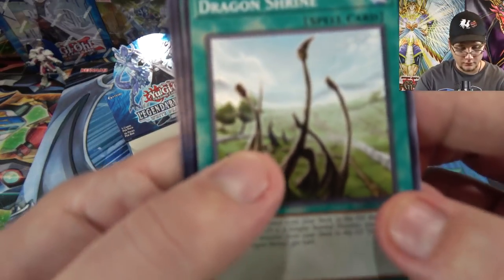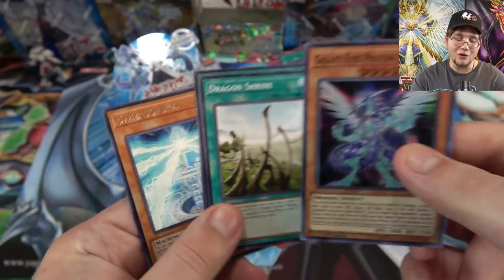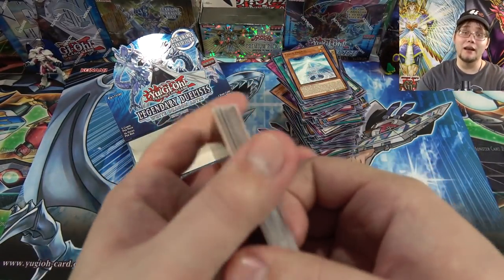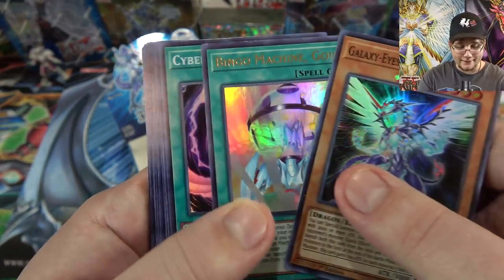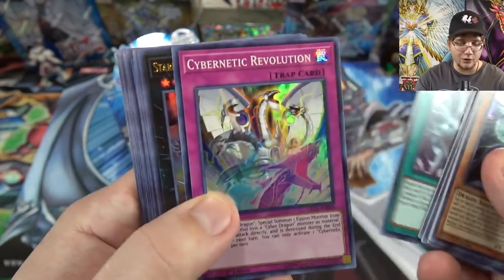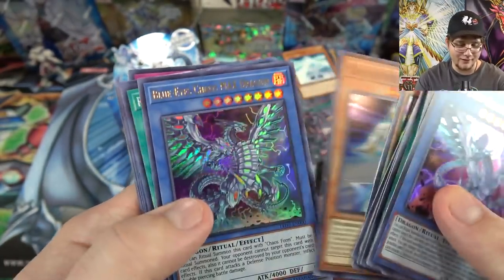Maybe I'll get the last one I need anyway. Dragon Shrine, Power Bond, and Galaxy-Eyes Photon Dragon — I should have said 'heart of the cards', but you know what, we got a holo anyway. I'll take that. And of course two Cyber Pharos. So there we go — that's the opening! I hope you guys enjoyed. Had some pretty good luck — at least we finally got one of the ritual. I got three Bingo Machines basically from all this, and I got the Blackwing synchro.